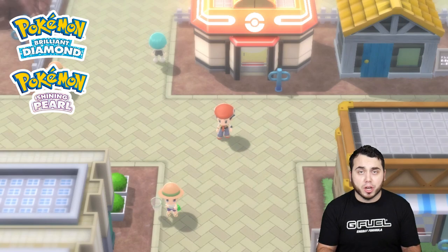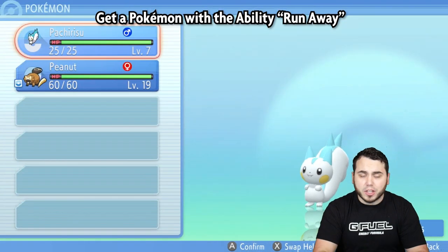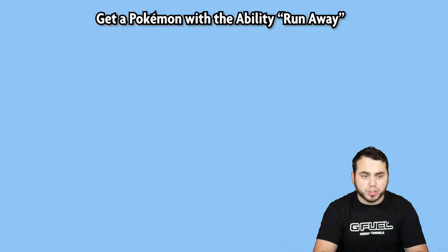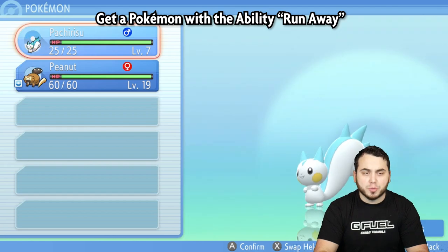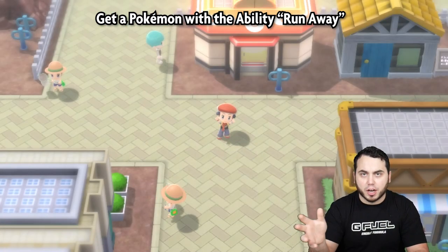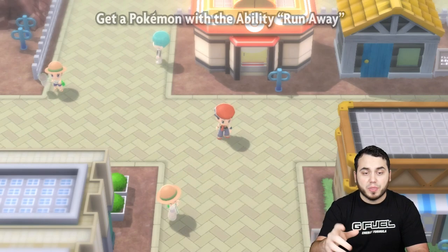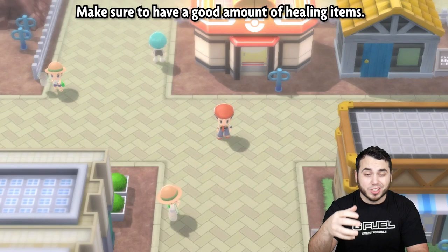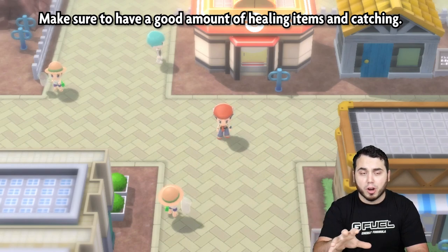Before we jump to the Underground, there's a few things you want to do. You're going to want to get a Pokemon that has the ability Runaway — that's just super useful. I'm using this Pachirisu that I caught. It was super easy to grab; you can grab it over at the Valley Windworks. I'm also going to give you some tips regarding Synchronize in this video, so you can customize your team. I highly recommend having potions and a good amount of Poke Balls, because the catch rates down in the Underground can be a little bit tricky.